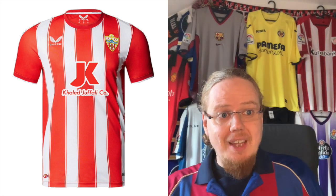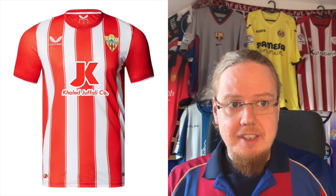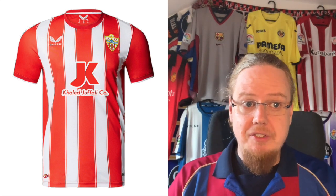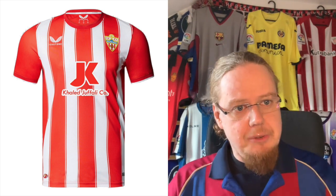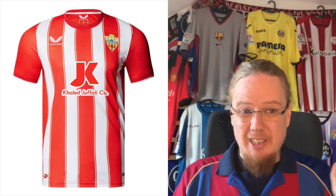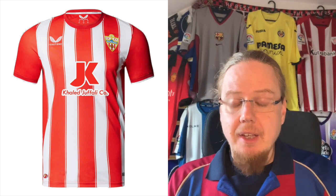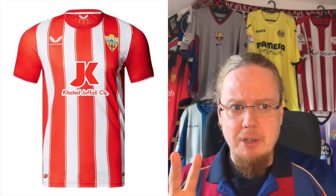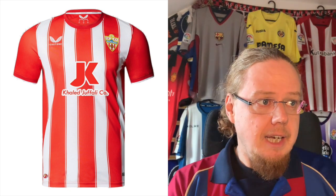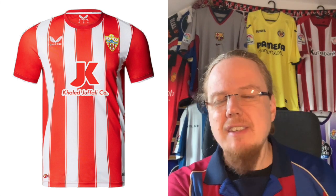Almeria are with Castori, the first of two Castori teams in La Liga this season. They've achieved a rare thing: a Castori shirt I really like. It's simple — red and white stripes. We can argue about the line width; I'm not sure if plain striping would be better since the white gets a little diminished. But beside that, there's not much to fault. Even the sponsor letters are outlined, which makes for an instantly better look. I'd give this an eight.